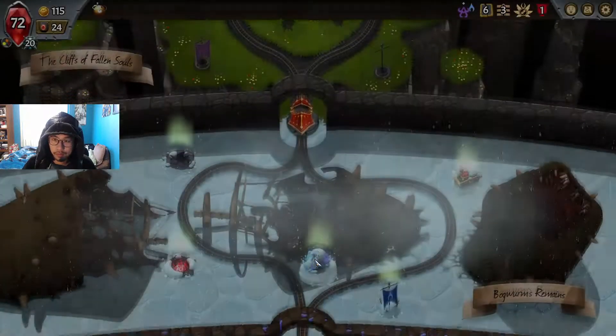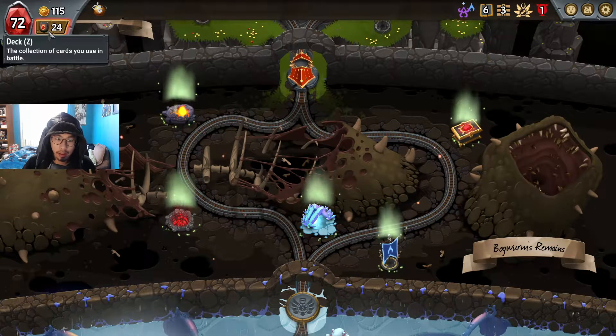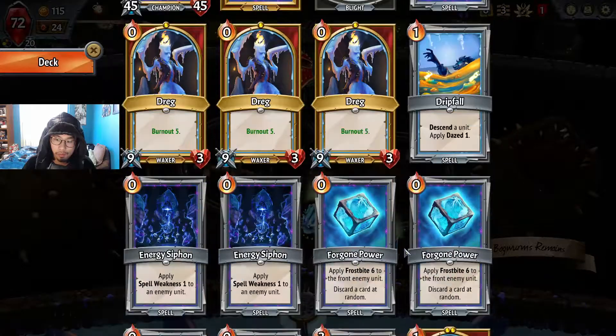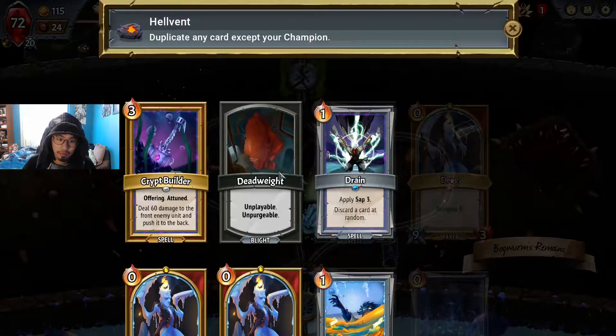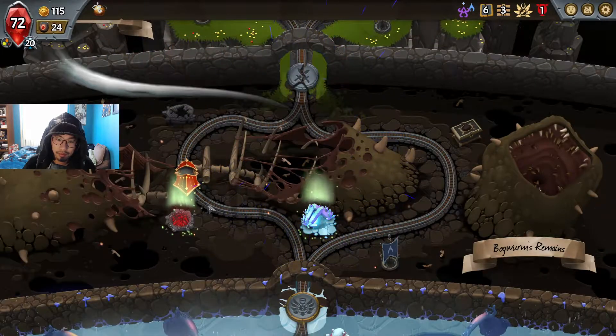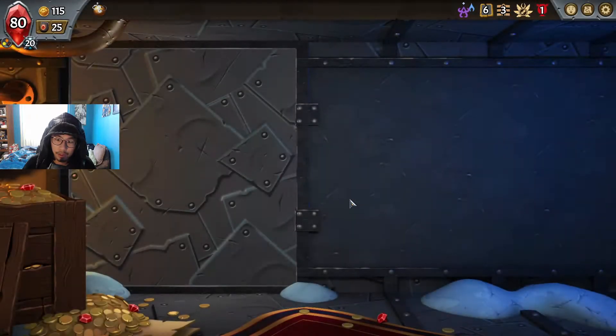Store 15 health and apply 6 burnout to a friendly unit — I kind of like that. I don't really have anything good to copy right now, except maybe the Siren with Multi-strike. Yeah, that sounds pretty good actually — a Siren with Multi-strike.